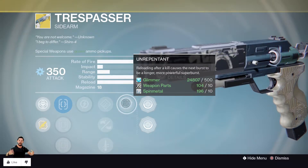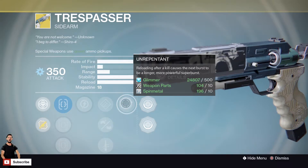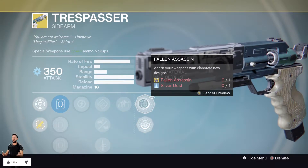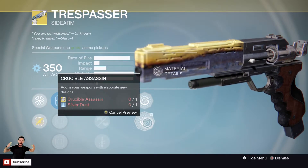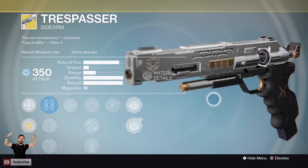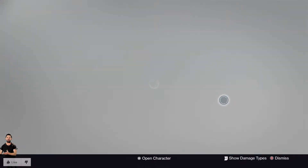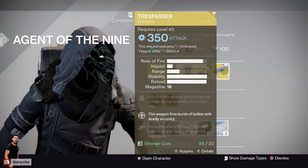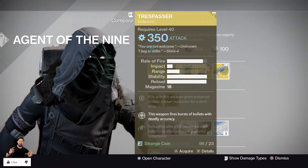It's honestly really OP if you're using it in Crucible. I love it in Supremacy — it sounds cool, looks cool, and it's amazing. The custom color schemes available are pretty cool. You've got Fallen Assassin and Crucible Assassin — that looks pretty nice. Pick it up if you haven't got it. 23 Strange Coins — pretty freaking awesome.